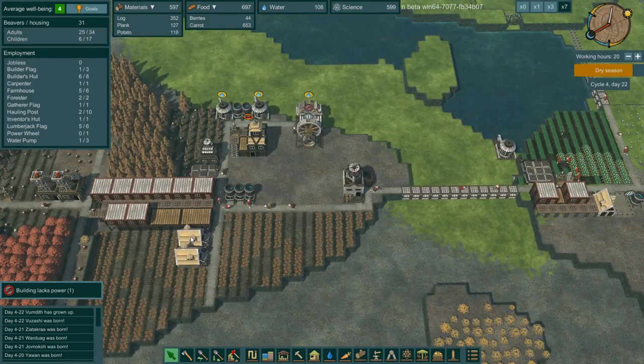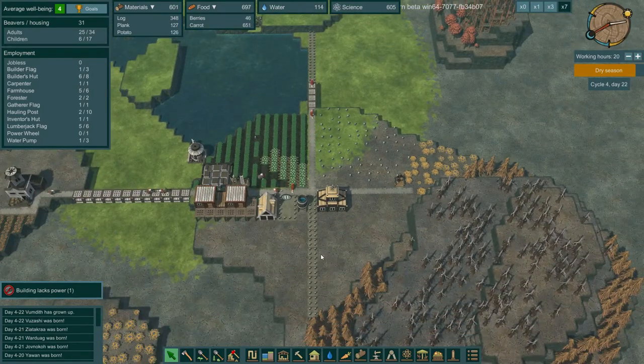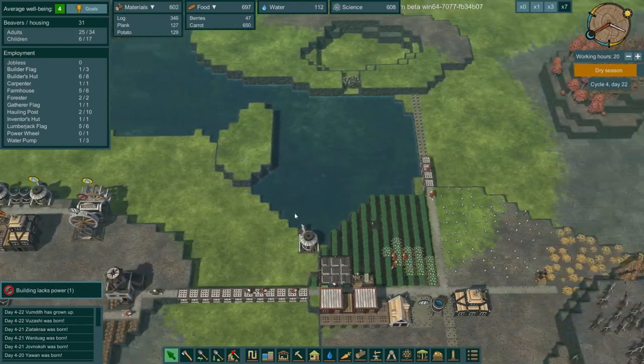We're not doing too bad on water - that one pump is just maintaining us down there, which is good. We shouldn't have any beavers dying anytime soon. We have plenty of beaver housing so we have room for expansion, and they're working on the dam right there.